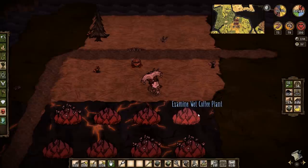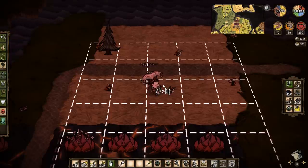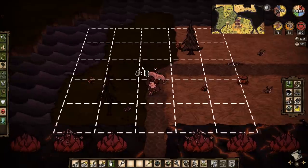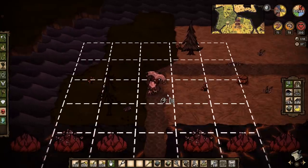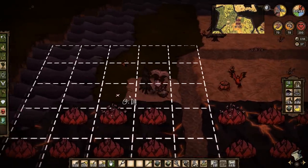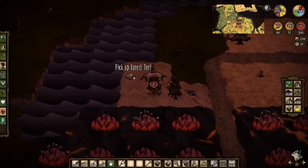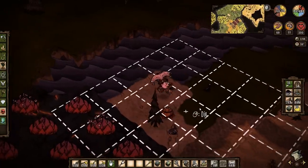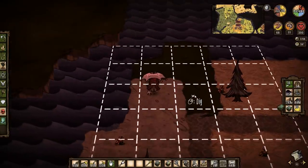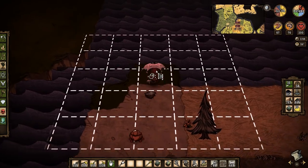I'm tempted to put the cobblestone to the end there. I don't know, or maybe I'll fill this with guano turf or something like that - that'd be pretty cool actually. I'm gonna dig this up so I can do that. Maybe I don't know what I would put here though, maybe just trees. Wouldn't it be better with forest turf? I don't know, I just think guano turf looks nice. I think it looks neat, let me have my fun.